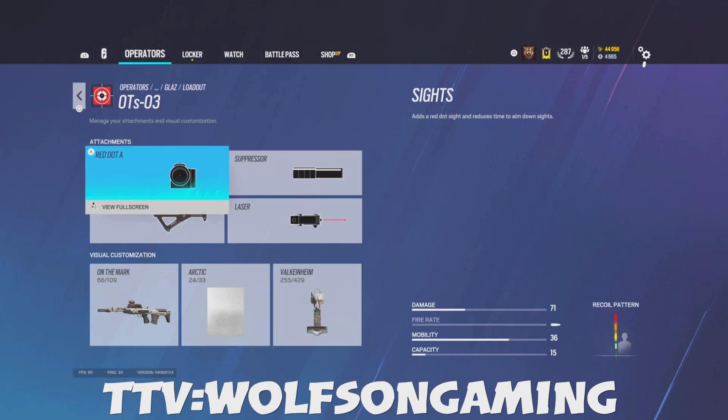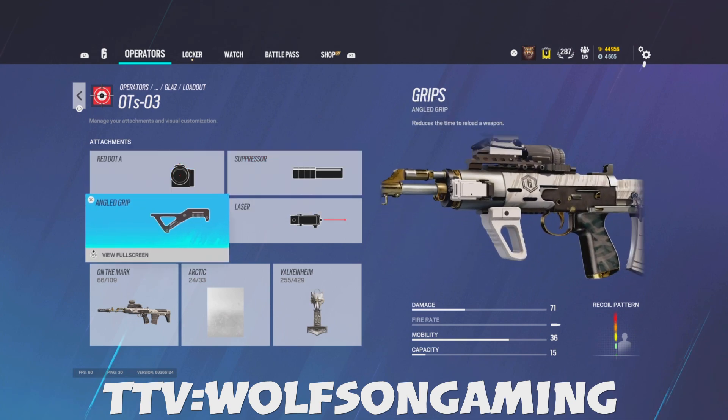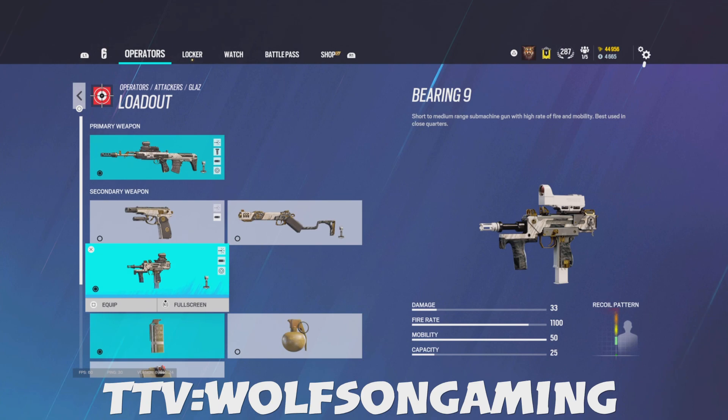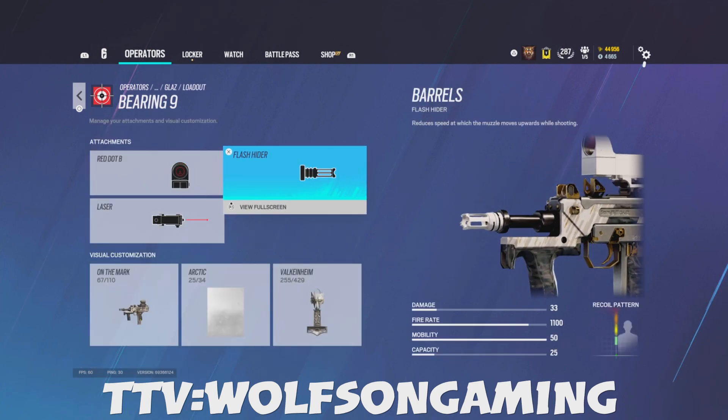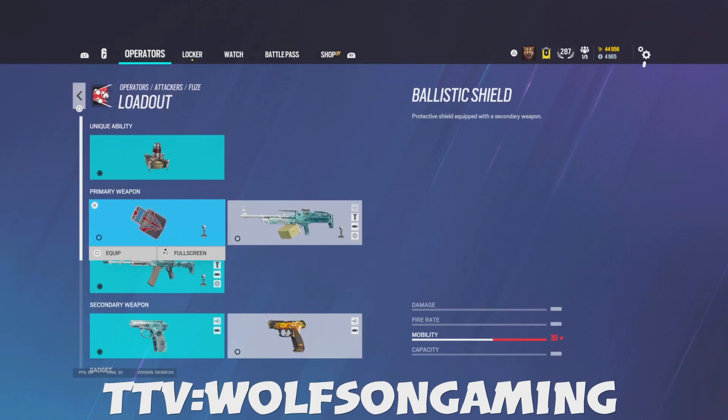Montagne pistol: laser, muzzle brake. Glaz: I use the red dot A because the dot is so small, suppressor, angled, laser. The Bearing 9 — for all Bearing 9 guns I use the flash hider, red dot B, and laser.